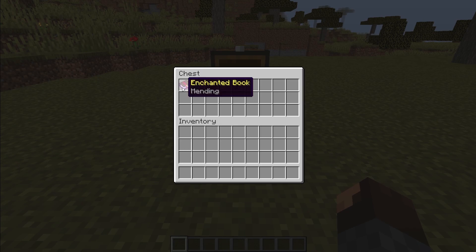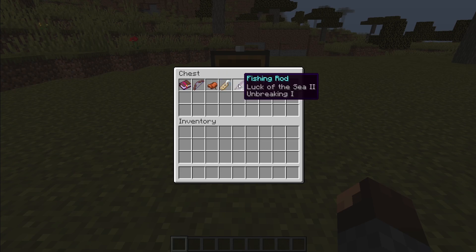This fish farm also drops treasure loot, so that means you could get enchanted books, enchanted bows, saddles, name tags, and if you don't have a good fishing rod yet, this farm drops enchanted fishing rods which can increase your treasure loot from this farm.